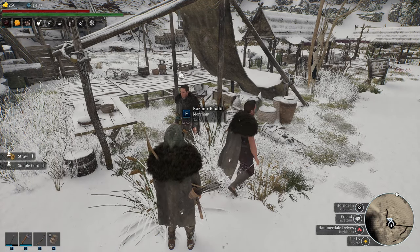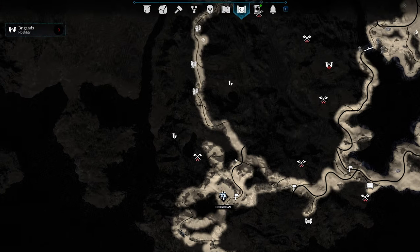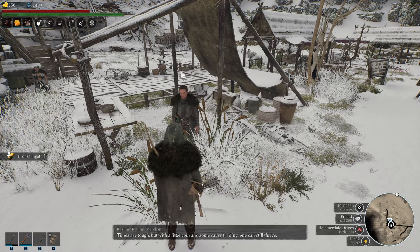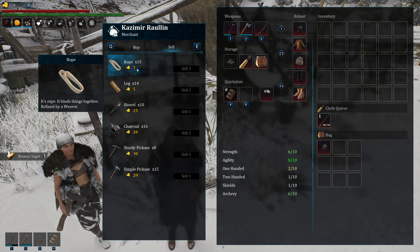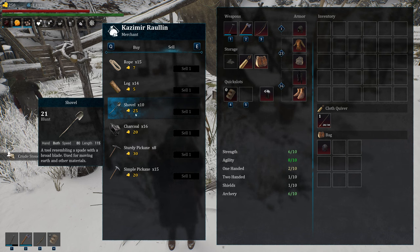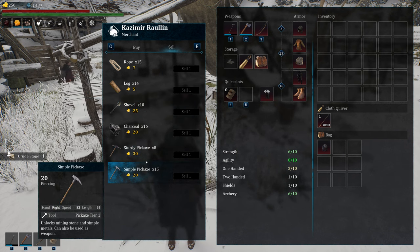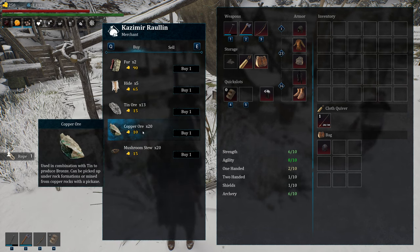Straight south of Black Ridge Pool we have Horndine — not to be confused with Herndine. We are just straight south of Black Ridge Pool. This is the merchant for the town. The things he will purchase — rope isn't a very good value, honestly. But you could go grab some logs outside of town. Shovels are a decent price. And you can see the things he sells, including copper ore and tin ore. If you are just desperate for copper and you hate mining by hand — which is awful, by the way — ten gold each is really not bad.